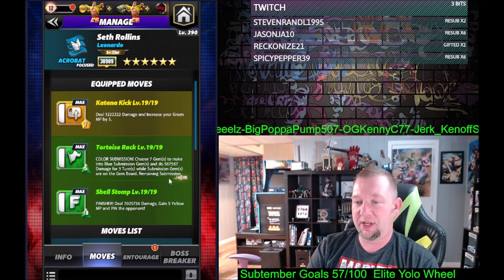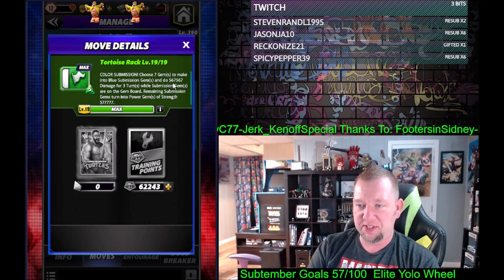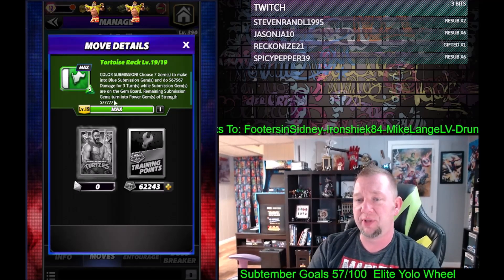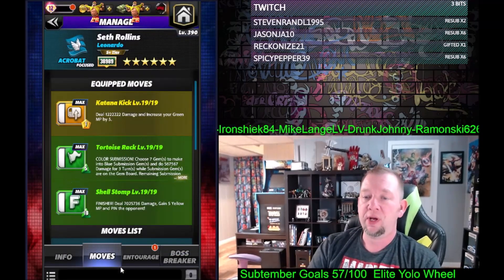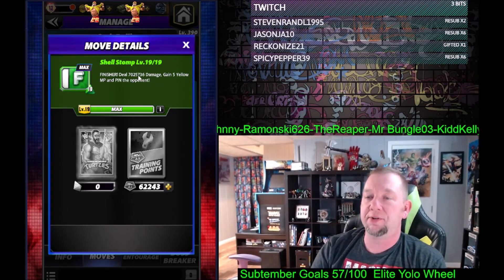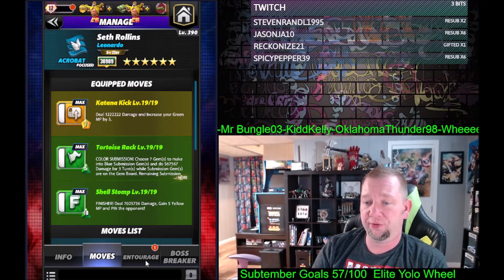We've got a submission — I'm not even worried about it being a color submission. I'm just using the submission to subdue the opponent, so we're gonna do 567,000 damage for three turns. Power gems are cool. If they got up and hit you with a big finisher on turn one, at least you'd have some power gems to help you kick out. Then you're gonna hit the big finisher: seven million, twenty-five thousand, seven hundred thirty-six damage, and gain five yellow MP — pin the opponent.